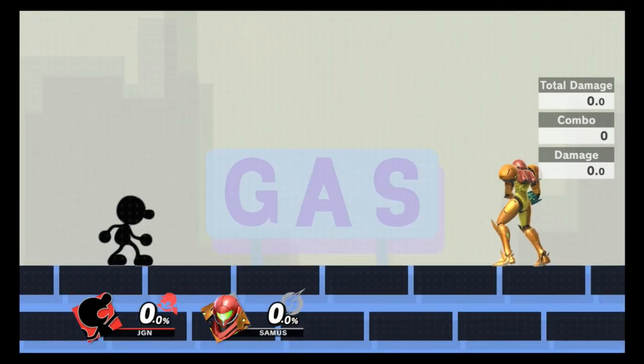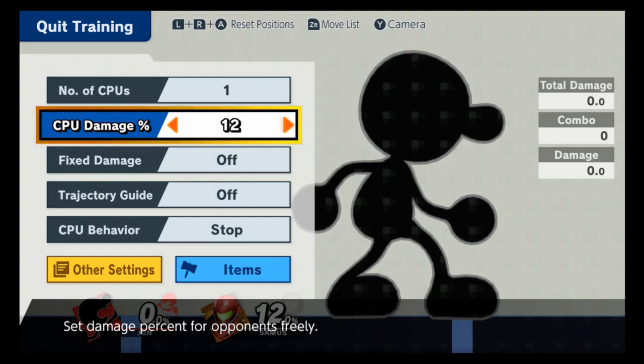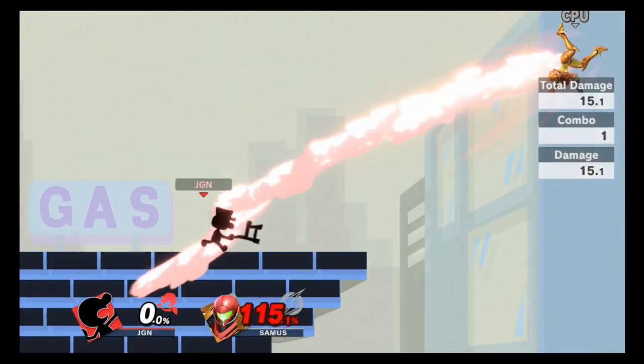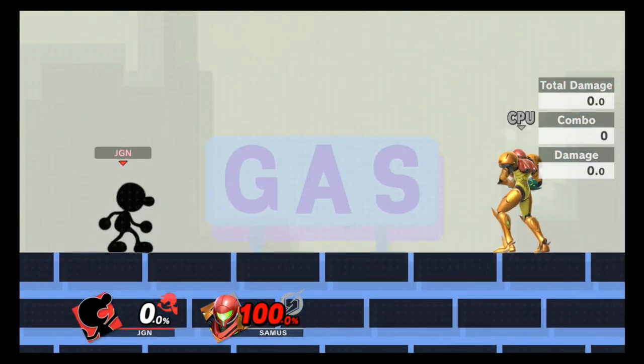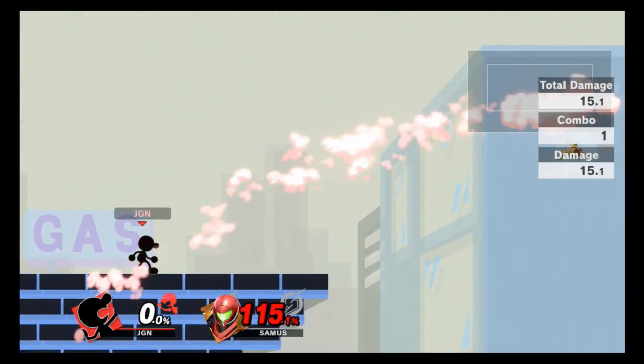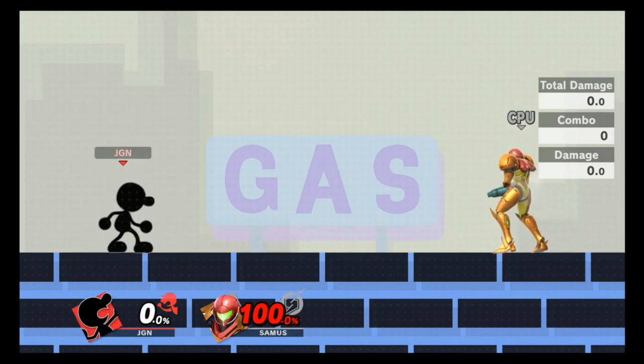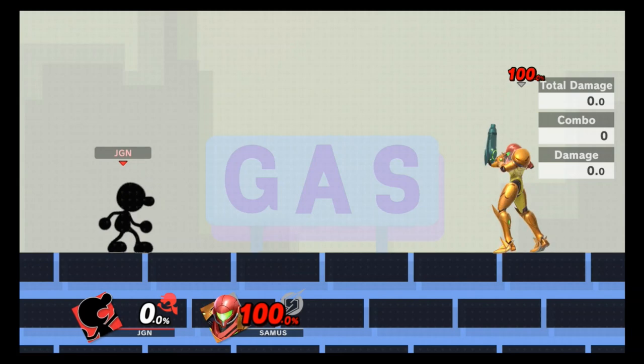Game & Watch has pretty good tilts. Forward tilt comes out at frame 8 and can be used as a reliable kill option at some point. It covers everything in front of him and his body as well, so whether he's close or at a distance it'll hit, making it a pretty good range move.